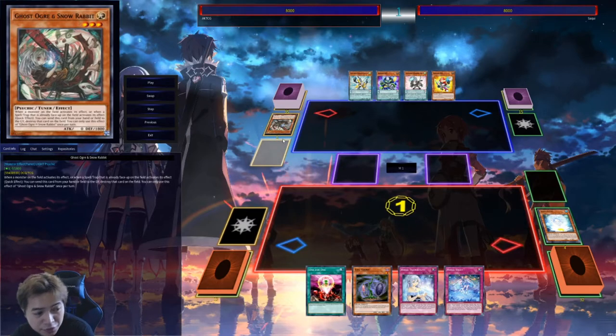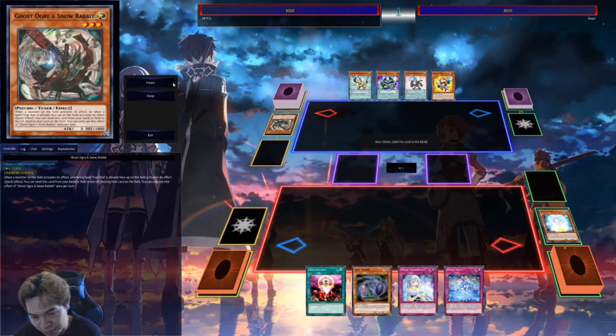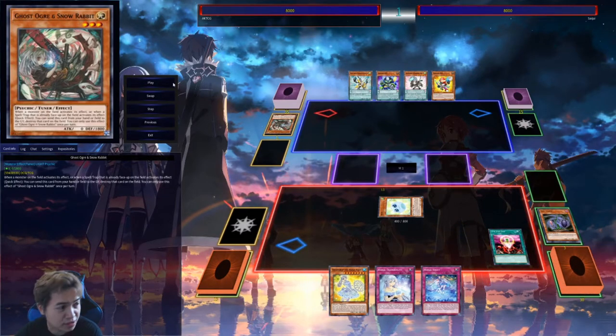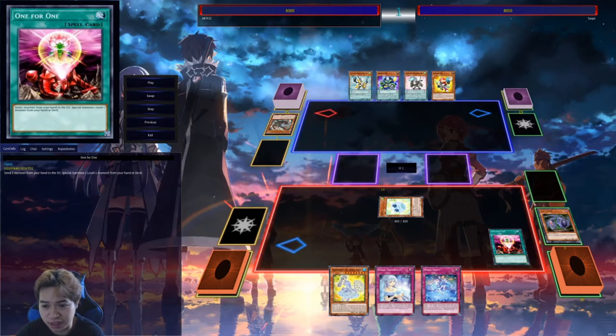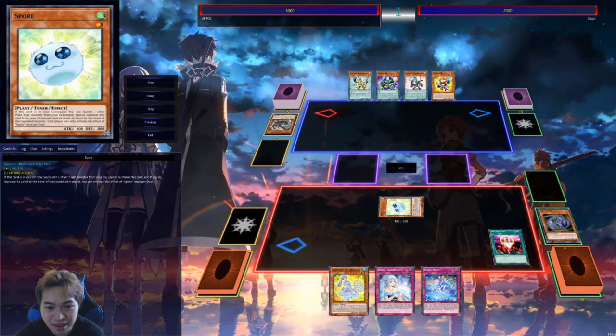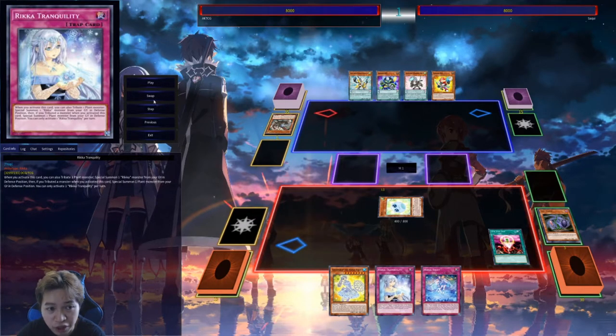He Ghost Ogres it — I feel like this was the correct play. So now I don't have a monster, I cannot summon Snowdrop, and that was my Lone Fire. Snowdrop one-for-one Evil Thorn into Spore just to set up for next turn. I'm stuck because Snowdrop can't summon without another plant monster in hand, but I did have Tranquility and Rika Sheet — so I have one interruption and one Call of the Haunted equivalent.